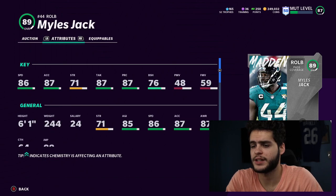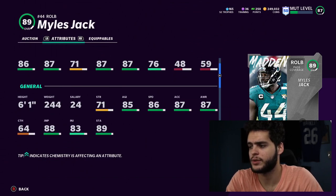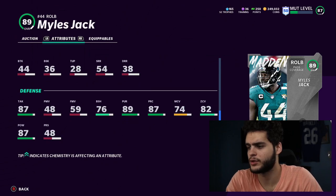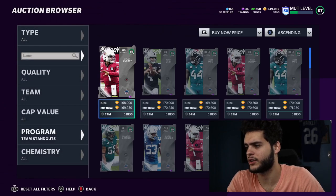Miles Jack is interesting as well. He's got 86 speed, and his zone coverage — 80 change of direction, not too great, and 82 zone. So he's like a decent well-rounded zone guy, nothing too crazy on that card either.